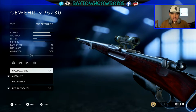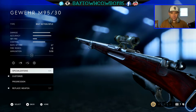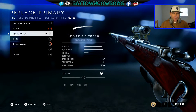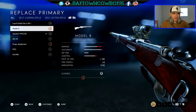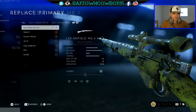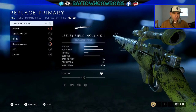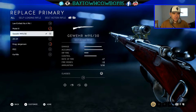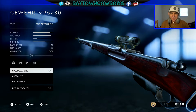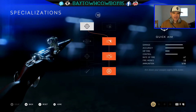Now this is where you actually customize your weapon. Before we go further, you can switch the weapon by going to Replace Weapon and choosing whichever weapon you'd like to fully customize. We're going to go back to the M95/30.